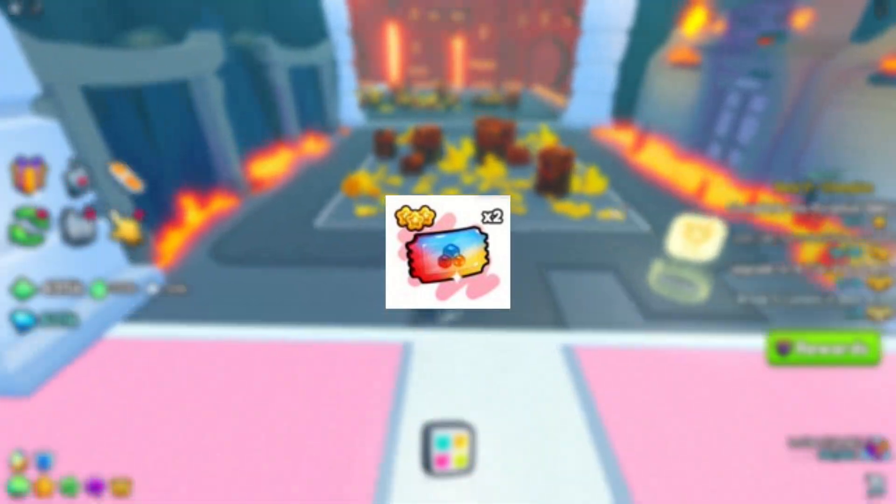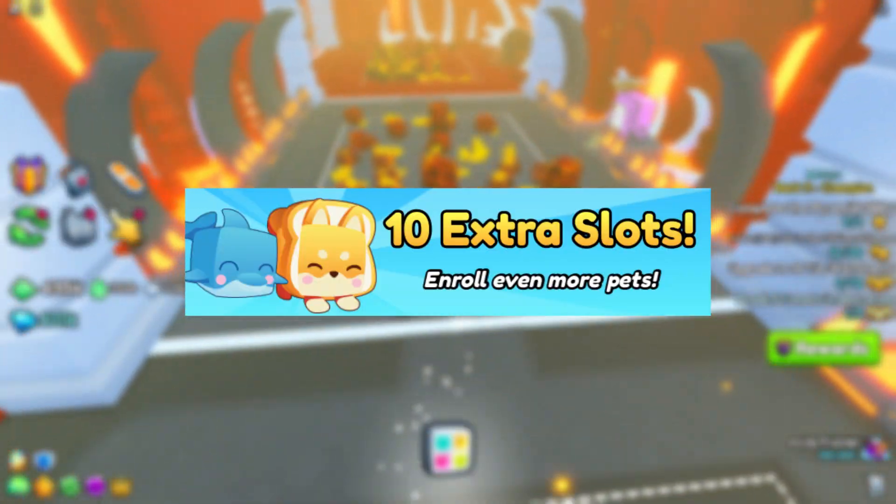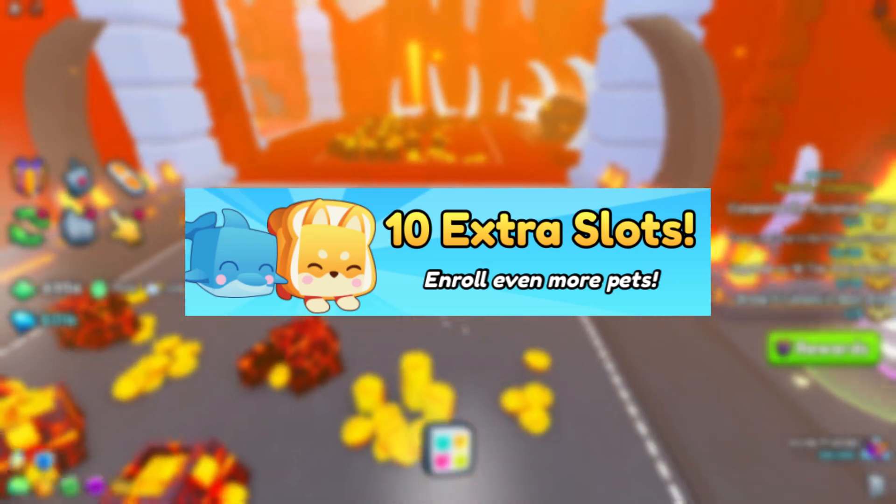Next we got these colorful tickets. If you look really closely at them you'll see the daycare logo, so when you use those tickets you probably get extra daycare slots.